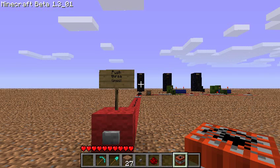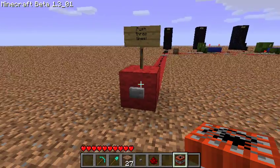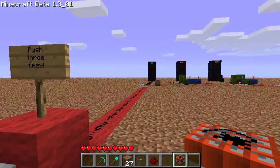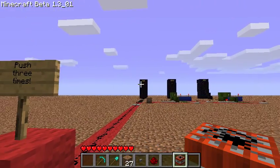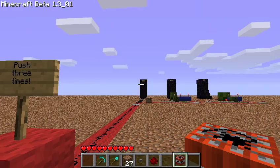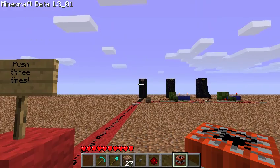Hey kids, TaviRider here. I have a demonstration of how you control a sequence of far away events with a single signal line. What we have here is one button and then a long signal line, and what it's going to eventually control is inside each of those obsidian towers in the distance are TNT blocks.